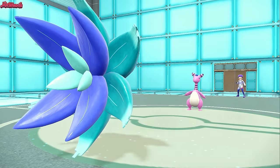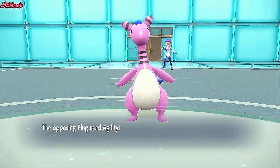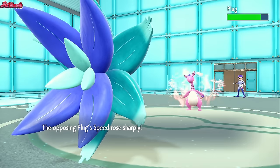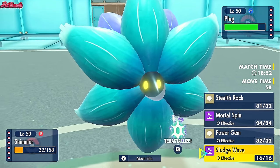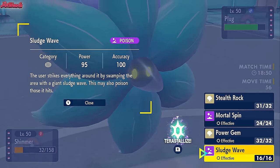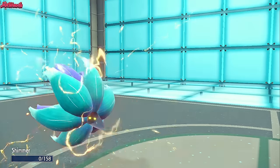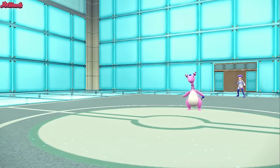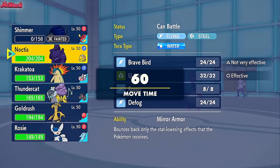They more than likely go for a Thunderbolt or something along those lines - but they go for an Agility. That Ampharos just became really fast all of a sudden. We go for a Sludge Wave, but they go for a Thunderbolt that outspeeds us because of the Agility. I was hoping that Ampharos was so slow naturally that it wouldn't outspeed us even after Agility - so that's a shame.